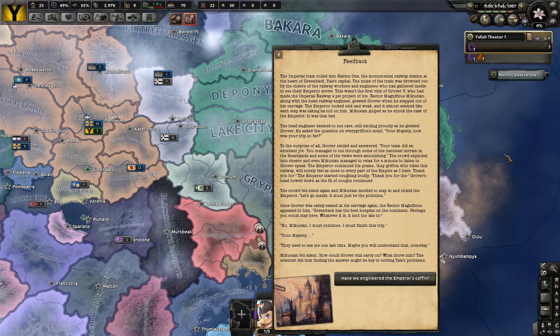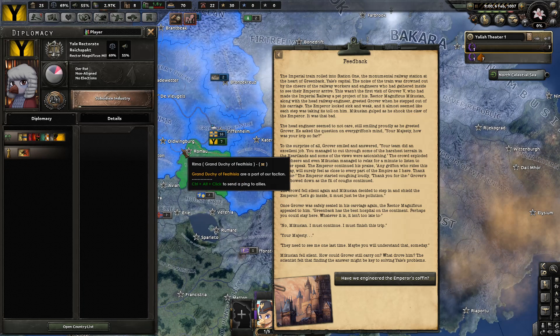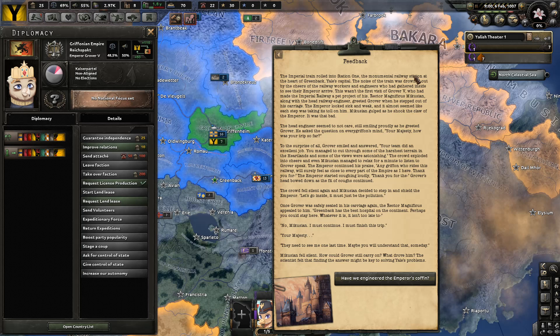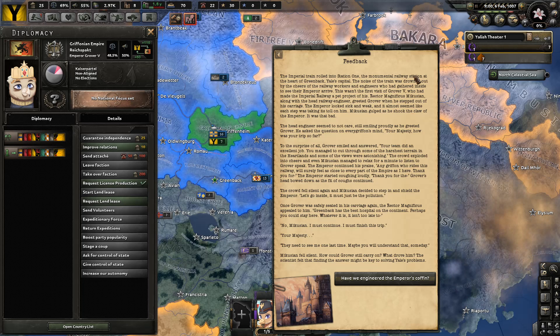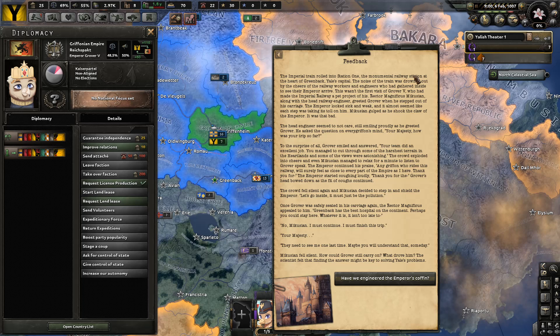The Imperial train rolled into Station 1, the monumental railway station at the heart of Greenback, Yale's capital. The noise of the train was drowned out by the cheers of the railway workers and engineers who had gathered inside to see their emperor arrive. This was the first visit of Grover V, who had made the Imperial railway a pet project of his. Rector Magnificus, along with the head railway engineer, greeted Grover when he stepped out of his carriage. The emperor looked sick and weak, and it almost seemed like each step was taking its toll on him. The head engineer smiled proudly as he greeted Grover: 'Your majesty, how was your trip so far?' To the surprise of all, Grover smiled and answered: 'Your team did an excellent job. You managed to cut through some of the harshest terrain in the heartlands. Some of the views were astonishing.' The crowd exploded into cheers, and even Mekusian managed to relax for a minute.